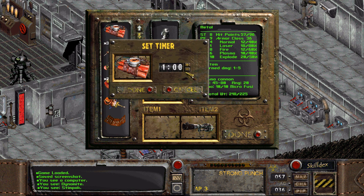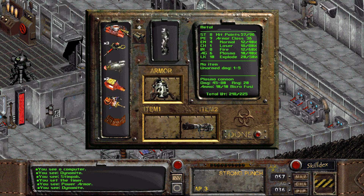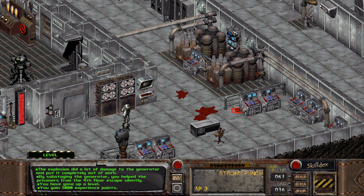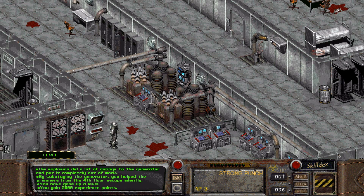Let's set it to ten seconds and drop it and go. By sabotaging the generator, you help the prisoners from the fourth floor escape silently. And we've gone up a level.